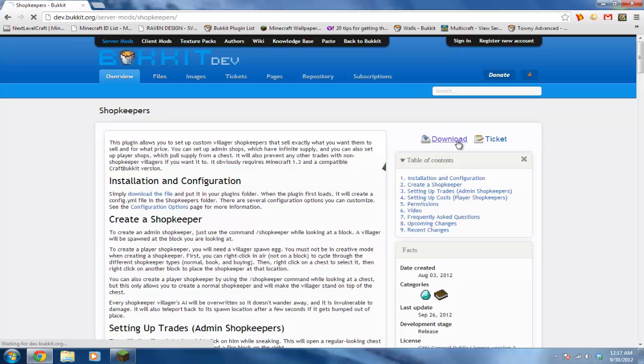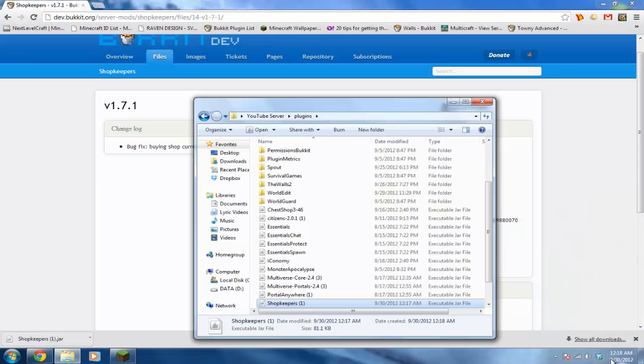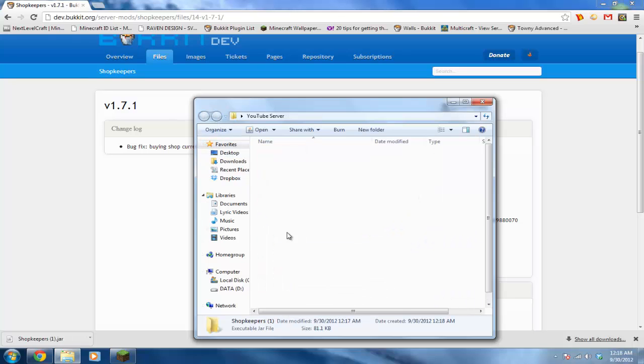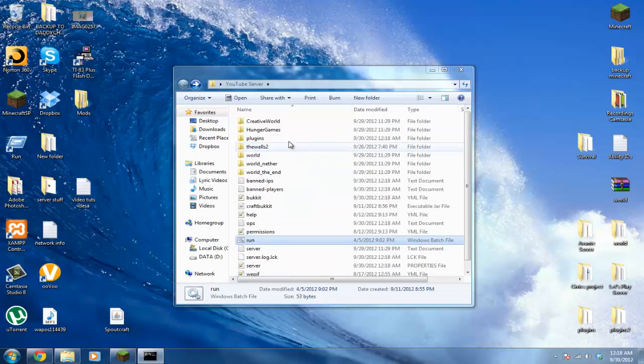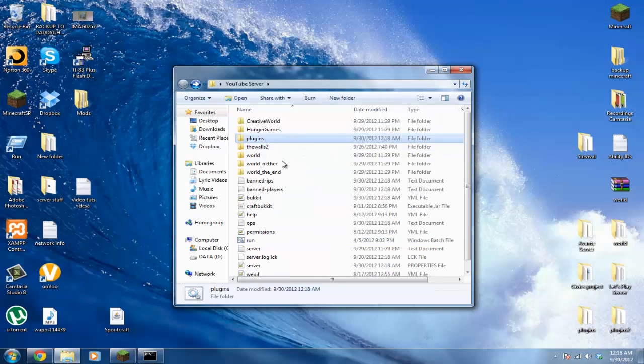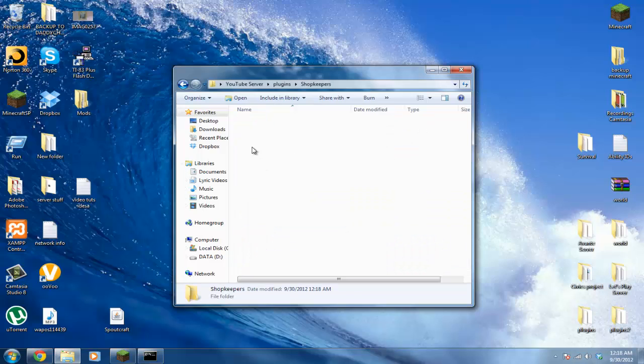The first thing you want to do is click Download and click Download again. Drag this to your plugins folder. Once you drag that to your plugins folder, restart your server. Then go to your plugins folder and click on the folder that says Shopkeepers.